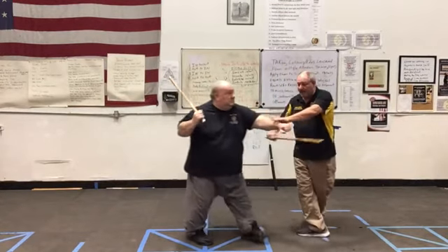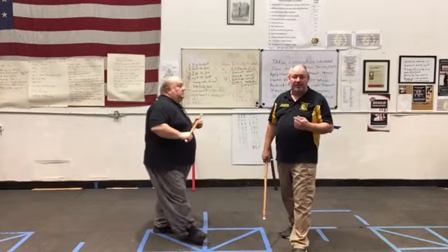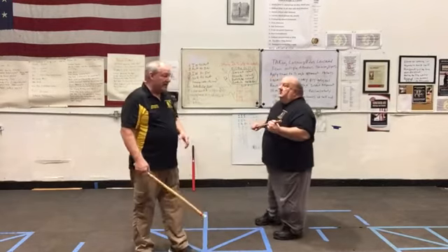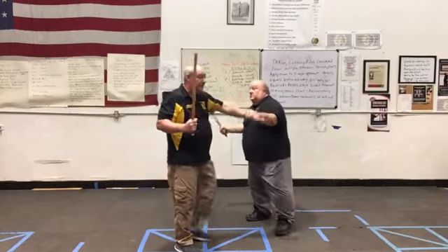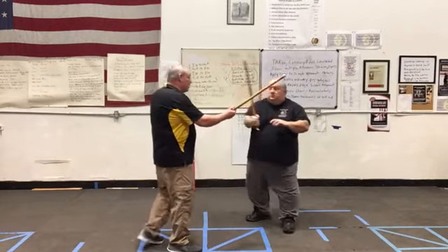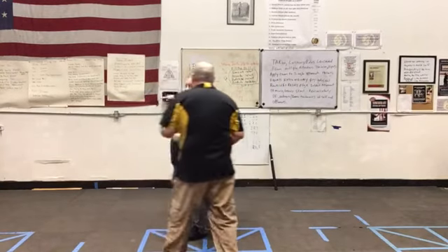That right there is the beauty of that base of fire sombrata — you can insert that punch. Now, later on, when you have that, if I feed the 1, I can punch. Or if we're doing the 1 and he can punch on the 4, and then we just start it over again.